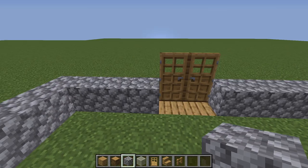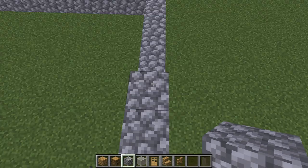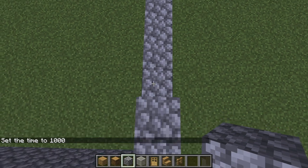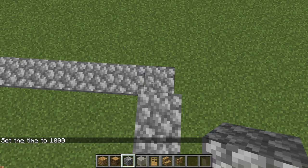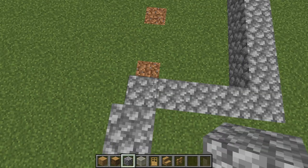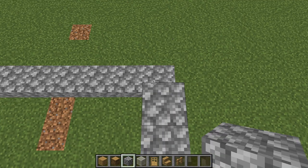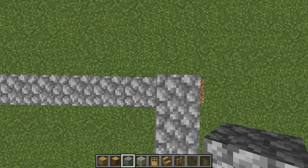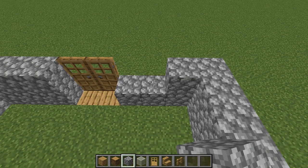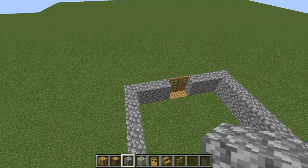And then this is going to be the cobblestone layer. All we're going to do here is we're going to make this go up 2 blocks. So I've just quickly set the time to day, and I'm going to go around the house with this cobblestone. It's going to go all the way around. Also, if you want more building tips and tricks, be sure to comment down hashtag house if you want more tutorials on how to build really, really epically. And then we're going to go around like this, and then you've got a 2-high area over here.